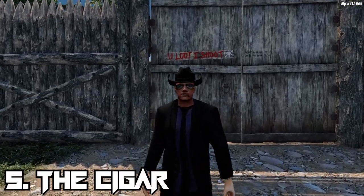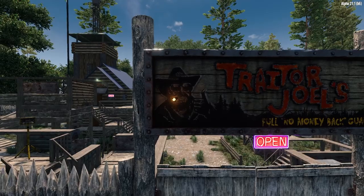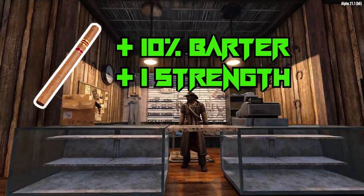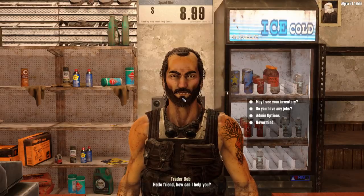You can equip certain wearable items like the Cigar to your character to increase your bartering skills. The Cigar increases your bartering skill by 10%, with an added bonus of plus 1 to your strength as well. The Cigar can be found while looting, but can also be crafted or bought from traders.